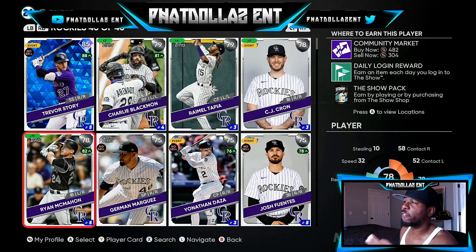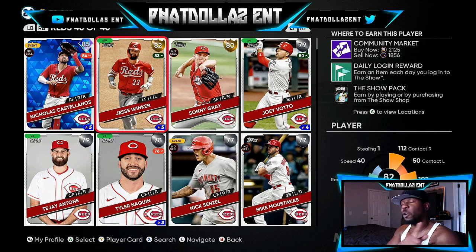Another sneaky card I've been investing in is the 78 overall Ryan McMahon. You can get him for 304 or 305 stubs. He should be going gold — he's been the best player on his team for a while. Once he goes up to the next tier he should be at 1000 minimum, maybe 1300 to 1400, bringing you 800 to a thousand profit off each card.